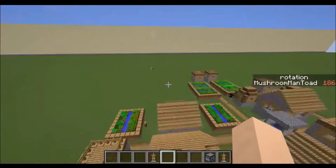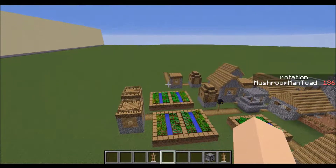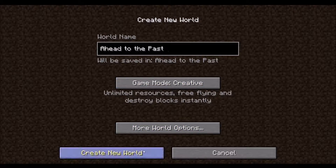I'm going to create a new world in the new snapshot and then try to load it back in the old one to see what happens. We're going to create a new world, call it 'Ahead to the Past' — definitely not a play on a certain film with multiple sequels. We're just going to create the world; we are in snapshot 17w48a, as I will show in a moment.